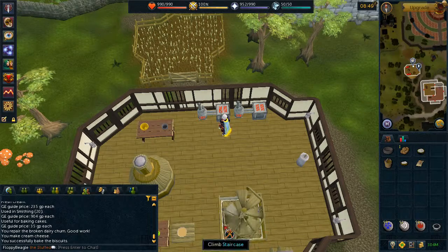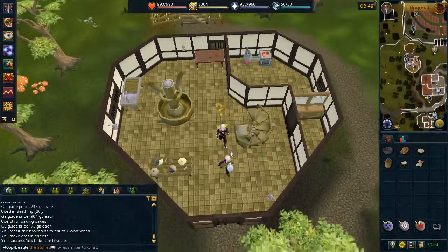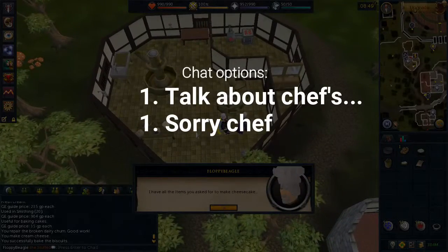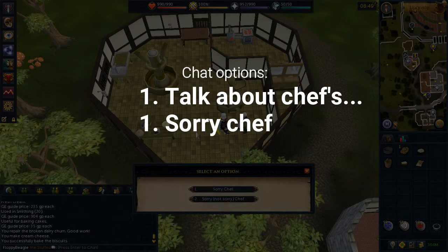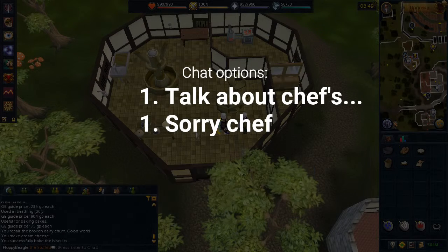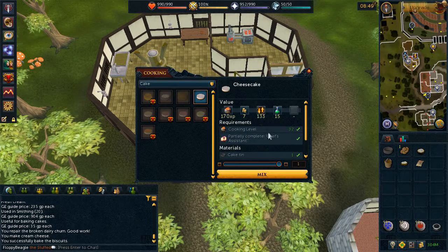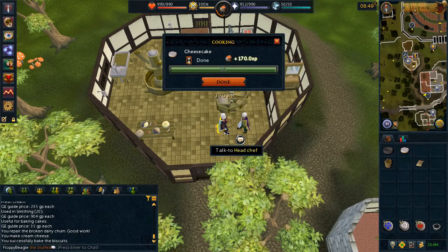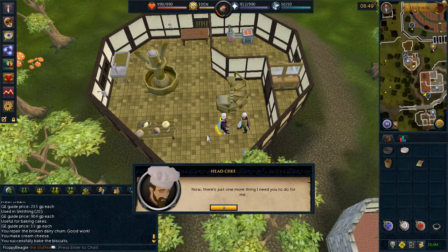Head upstairs and cook the biscuit dough on the range, then head back to the chef. You will now be able to create cheesecake — go ahead and left click your tin and create the cheesecake. Speak to the chef once again and choose the first chat option.